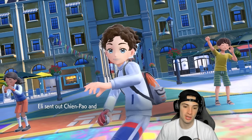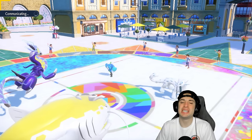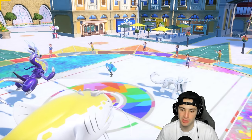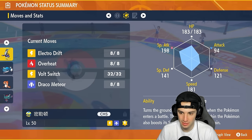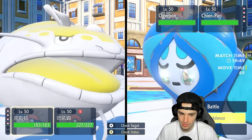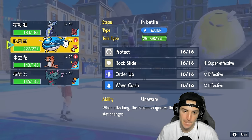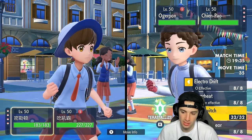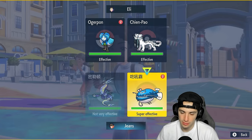We're sitting at 1-0. I'd love to just get out Miraidon and Donphan — protect Donphan one turn, then Volt Switch out, or if we're in a good position just go straight for Electro Drift. Their defensive lead is Shenpao and Ogrepon. Does Miraidon outspeed Shenpao? That's the real question because an Ice Spinner would not be good. Does Donphan have Rock Slide? I kind of like Rock Slide here. Might just be a hard swap into Rock Slide or Tera into straight Electric and go after Ogrepon.